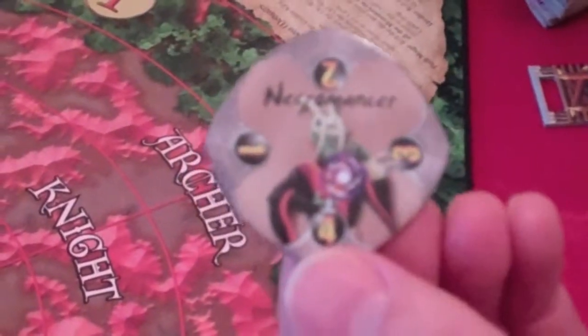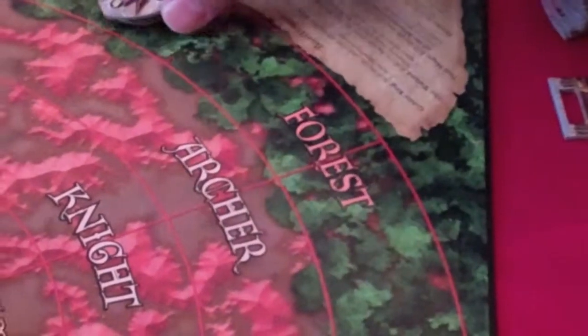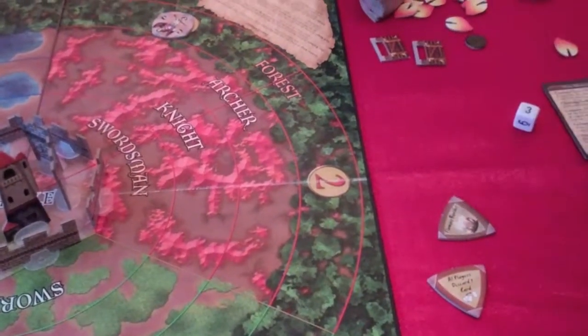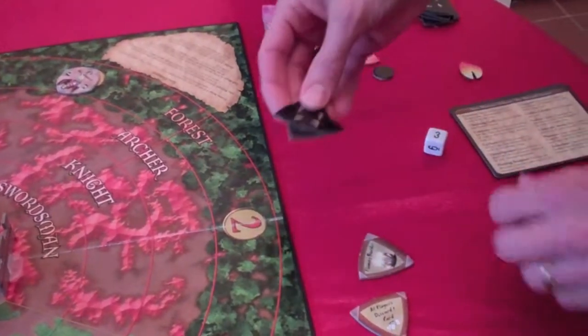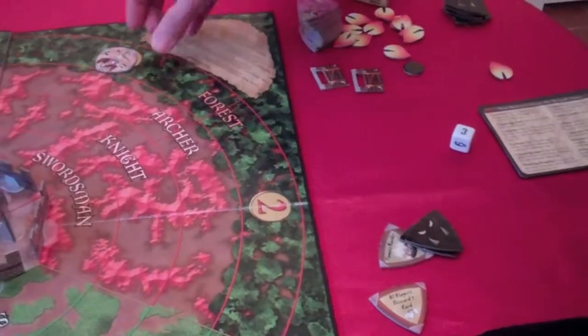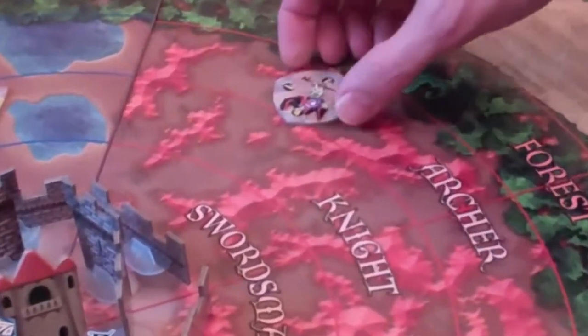The necromancer, as his name implies, brings dead monsters back into the game. When he's placed on the board, the players will go through the discard pile of monsters that have been discarded, drawing two monsters — keep in mind this is only monsters, not monster effect tokens. Two monsters are drawn randomly and put back into the monster bag; you'll have to face them again later. The necromancer moves like a regular monster, one space forward at a time.